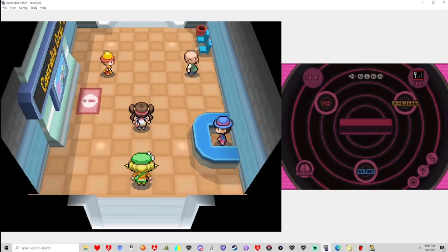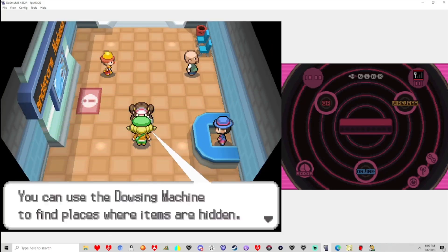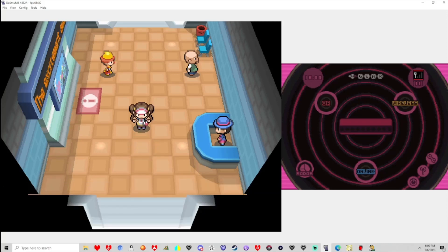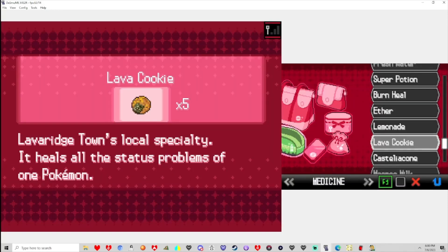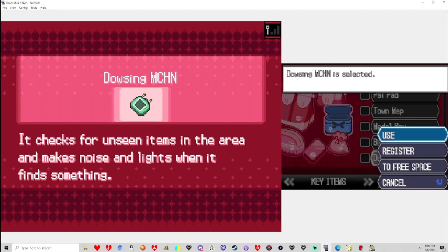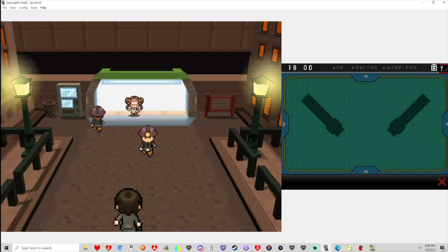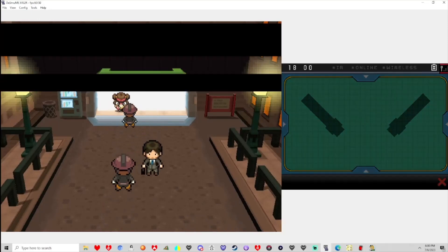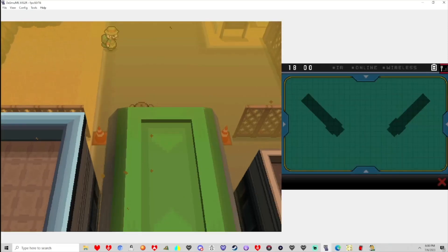Oh, Bianca! Dowsing Machine! Oh! Hold on, that's really good! How do I activate that Dowsing Machine, though? There we go! I wonder if the items are randomized for the Dowsing Machine or not. I should probably go see if we can get a Pokemon. I was originally going to go back through the city, but I think first let's just get a Pokemon if possible.